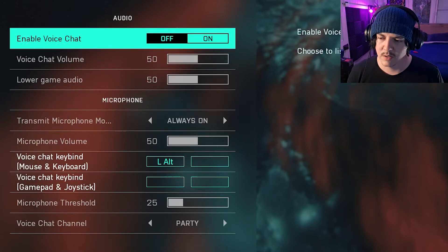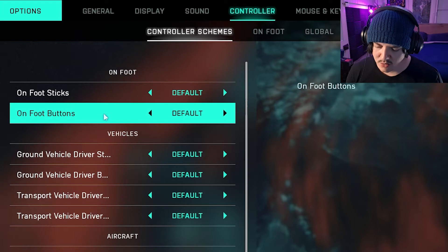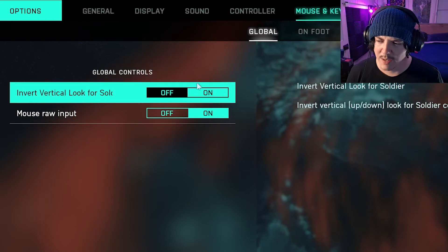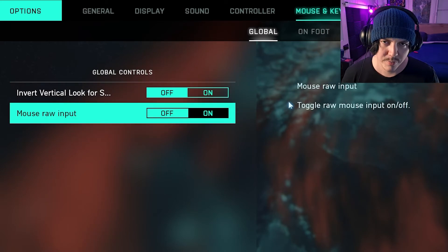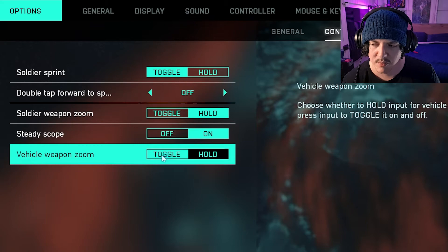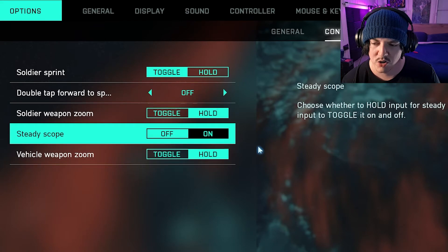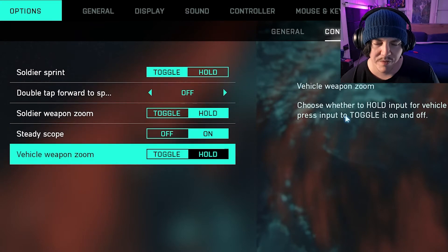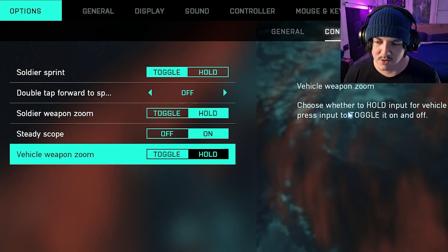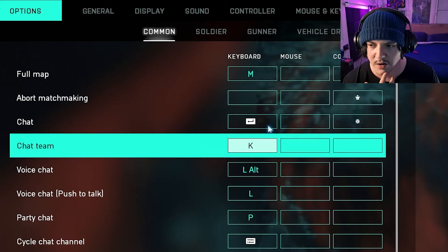I play mouse and keyboard now and I'm still getting used to it. The controller scheme settings are here if you need them. For mouse and keyboard, make sure mouse raw input is on — it should be on by default. In Accessibility under Controls, you can set soldier sprint, weapon zoom, and vehicle weapon zoom to toggle or hold. One tip: double-tapping your sprint key — default Shift — activates a tactical sprint, like in Warzone, so you run faster.